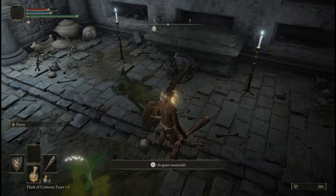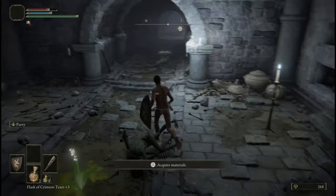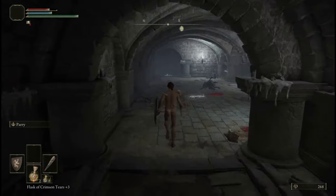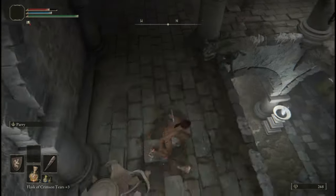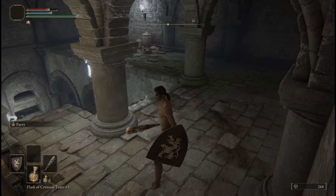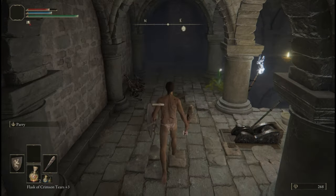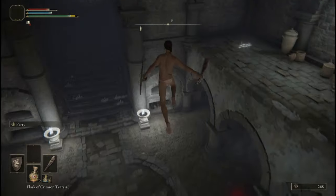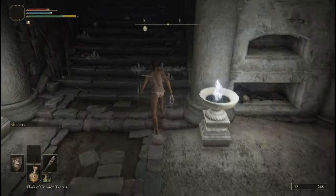The Wandering Noble Ashes are on this corpse, and this summon is actually pretty useful against the boss of this dungeon. Backtrack and then drop down to where the boss door lever is. Beware the imps — although they have this weird habit of immediately falling off the edge when you go down there. Hold the lever and beware of the third imp sleeping in the corner.